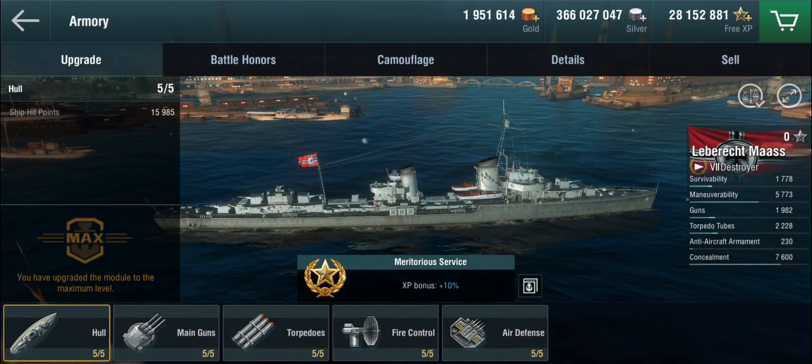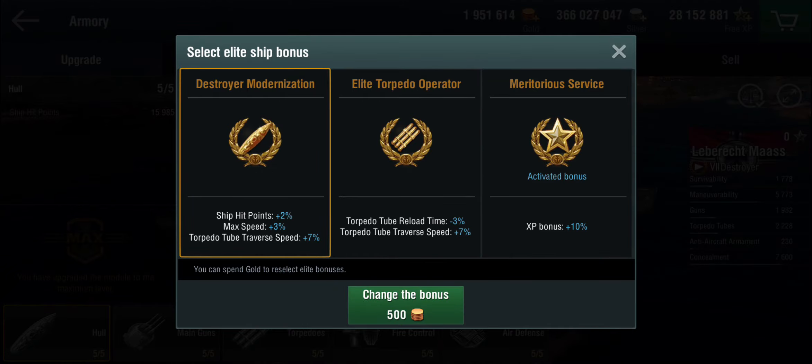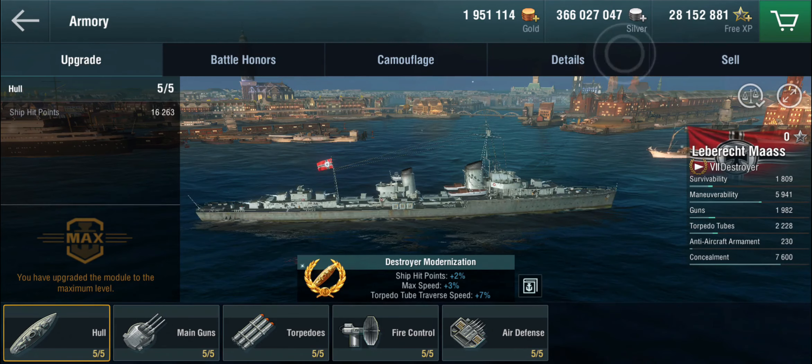First things first, we're going to pick an elite bonus. I'm going to go with the destroyer modernization, because I tend to play German destroyers as gunboats, and I think more hit points and more speed is a good thing. I'll take that over the 3% torpedo reload. Let's go with that for now.